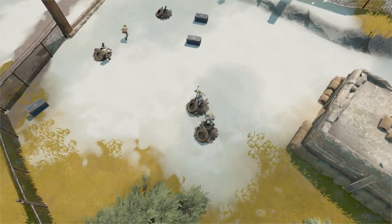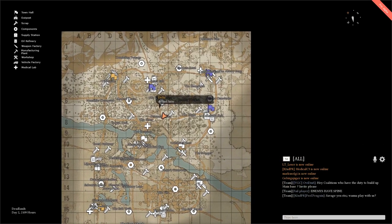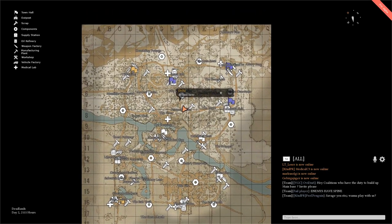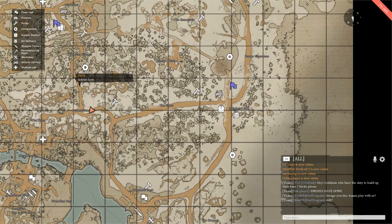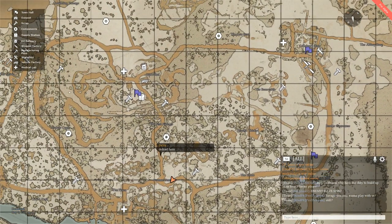The first thing you're going to notice when you're jumping into the game are the new map icons. These icons are much brighter and much clearer than the previous ones, and in my opinion they just look better. In addition to town halls, friendly outposts will now be displayed on the map, but I'll get to that in a second.